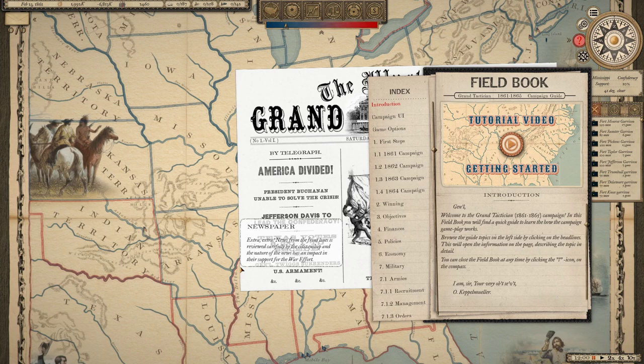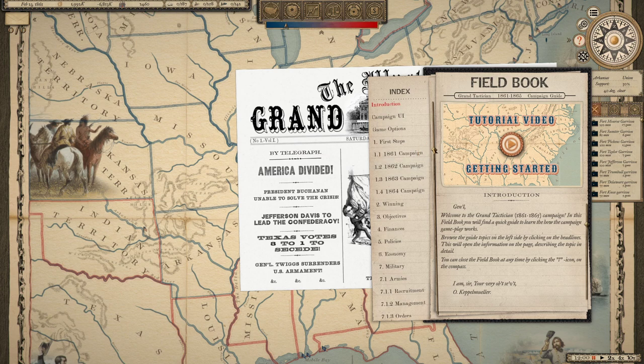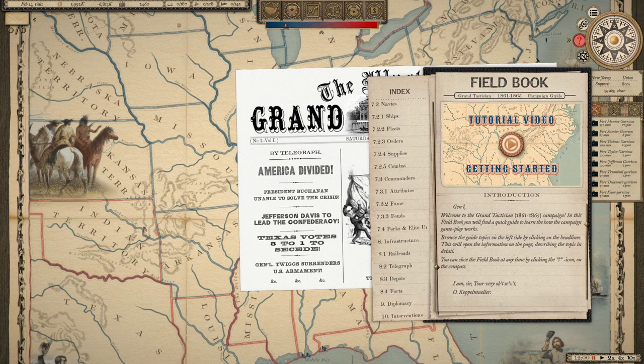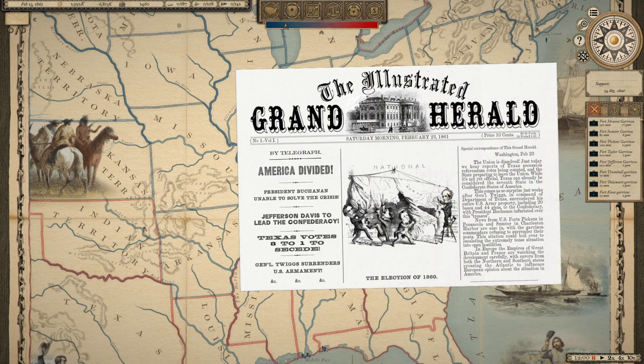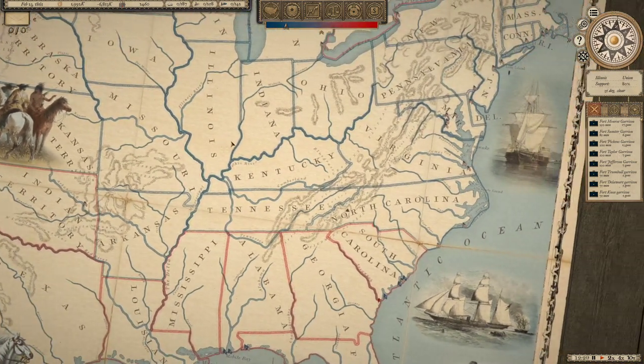It's about a 10-gigabyte download for the entire game. Now we're into the interface when you start the 1861 campaign. There's a lot of really interesting stuff — I'm not going to take the time to go over everything in the field book, but they definitely go way above and beyond to give you everything you need to learn how to play. They've got tutorial videos right within the game walking you through the campaign interface, how to win, objectives, finances, policies, economy, army recruitment — all of this stuff. One of the coolest things about this game is the map.